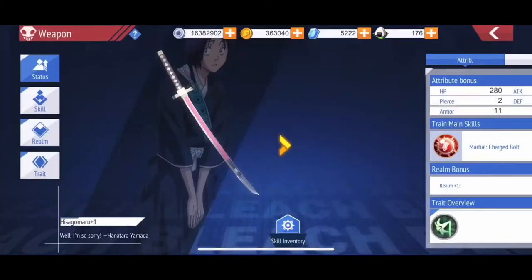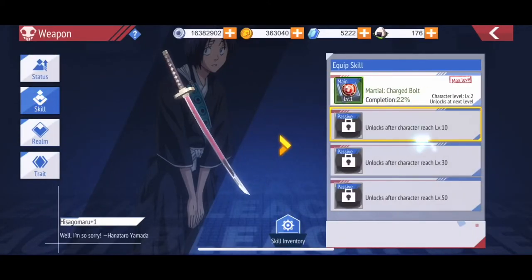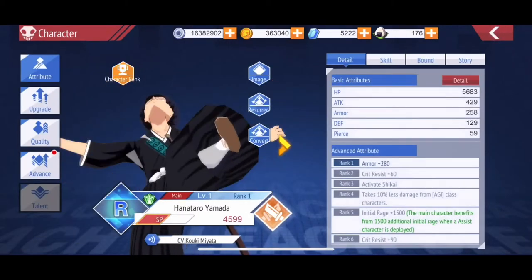Those treasure chests will contain weapon skill books. These weapon skill books are what you use to increase the weapon skills for your characters.